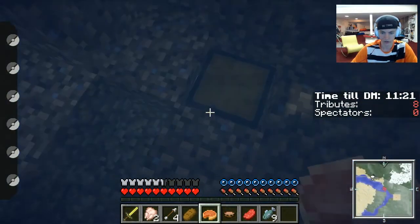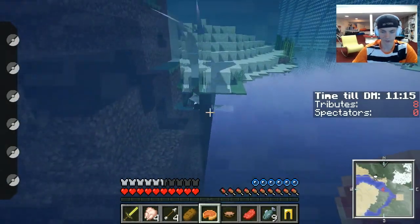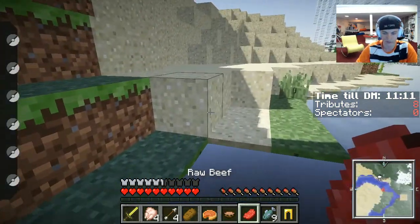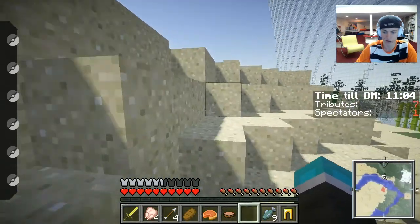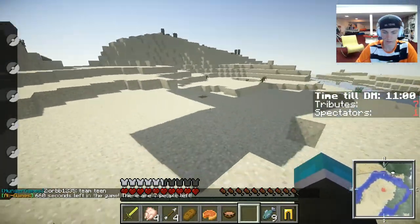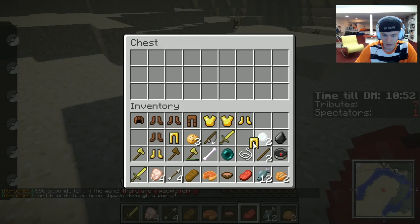I wish I had a bow — we have an okay amount of arrows but no bow. Oh, this chest — someone left a sword in there they didn't want but they left the bone, which doesn't make any sense. It's a great bone — it has like five knockback, that's pretty insane. No one's over here but this chest has probably already been taken... nope, cool, I'll take it!